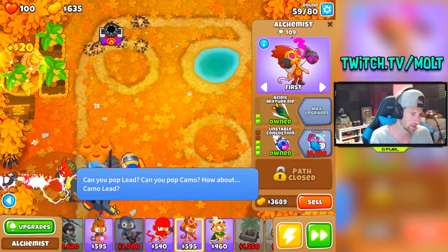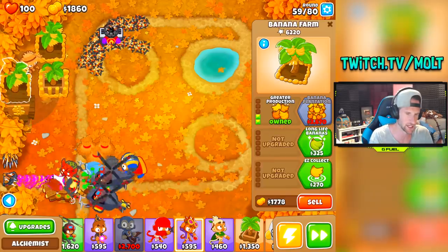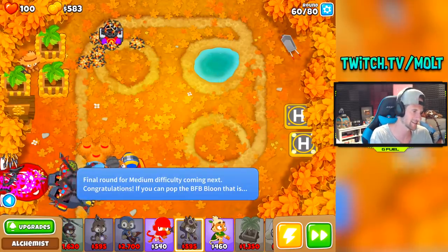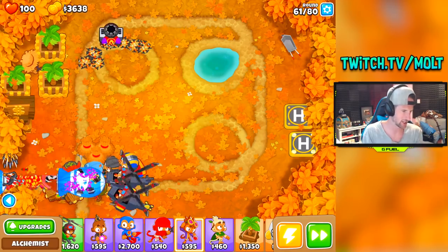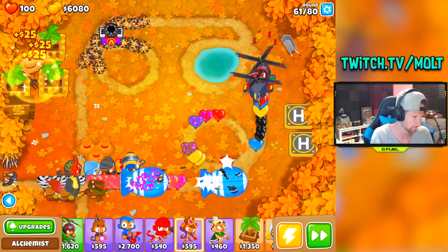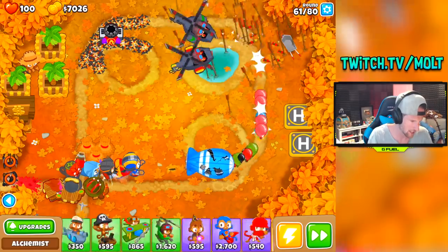The alchemist will help out with all the MOABs that come through as well. I'm going to get valuable bananas on all of these. Once we get to $10,000 on this, we'll go ahead and get our first factory and start working from there.